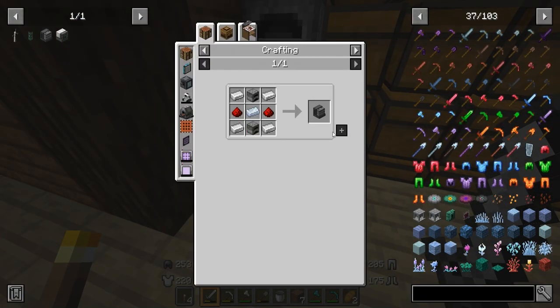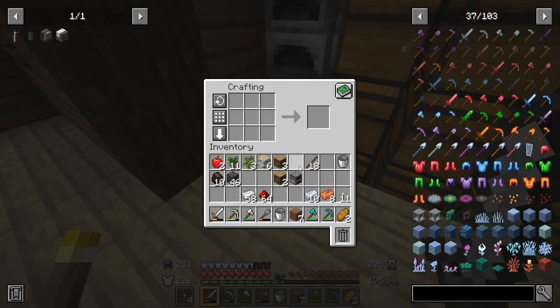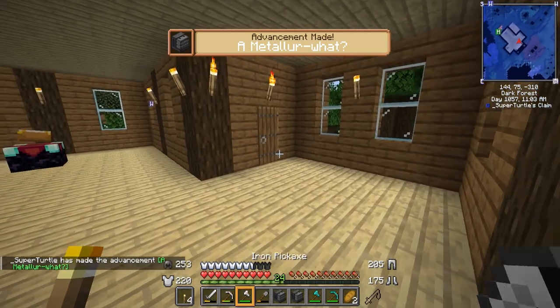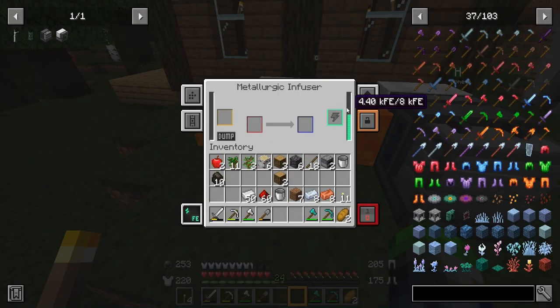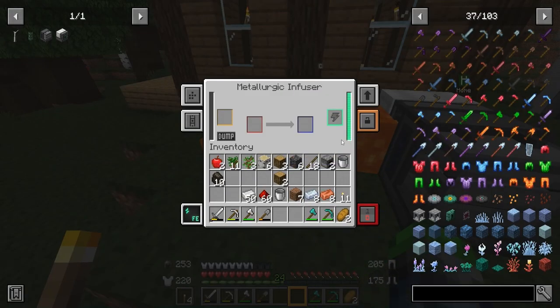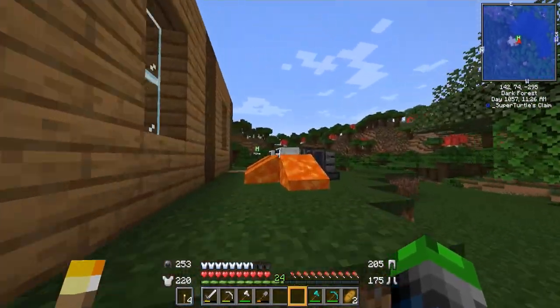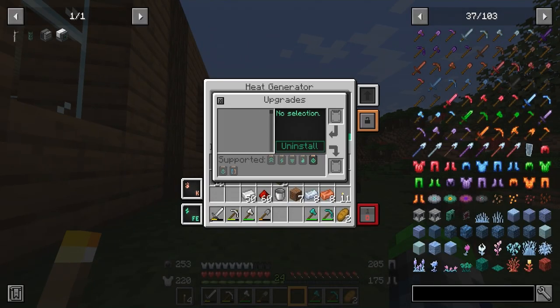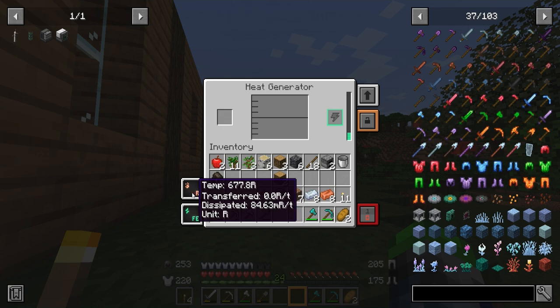Now we need to make some more components. We can utilize cobblestone of the deep — we have five of those, which should make two. We got two machines, and this is just going to make things go by so much quicker because we don't have to wait for one machine to finish before the next starts. It's going to be important to start making energy upgrades as quickly as we can. The heat generator only has a muffling upgrade option, and it's producing 3.31 FE per tick — that's pretty low.